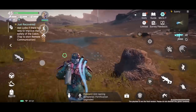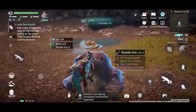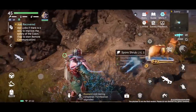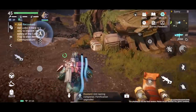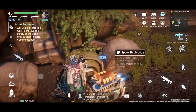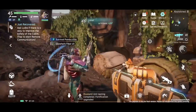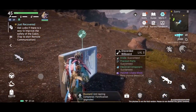Oh my god, we can actually get this material. Let's get more material — let's go over here. There are bushes — spore shrubs, let's go. Here we can get shrubs as well. Let's move on to dismantle this thing right here.